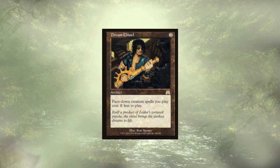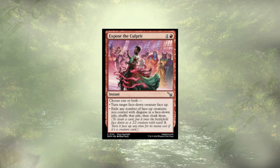Dream Chisel follows that up and is going to be a nice mana reducer for all of our face-down spells, which is quite a lot of them. Expose the Culprit lets us choose one or both options depending on our board state. We get to flip over one of our cards for just two mana — some of them have a much higher cost, so two mana is pretty good. And any of them with disguise we can shuffle back face down and flip again in the future for some shenanigans.